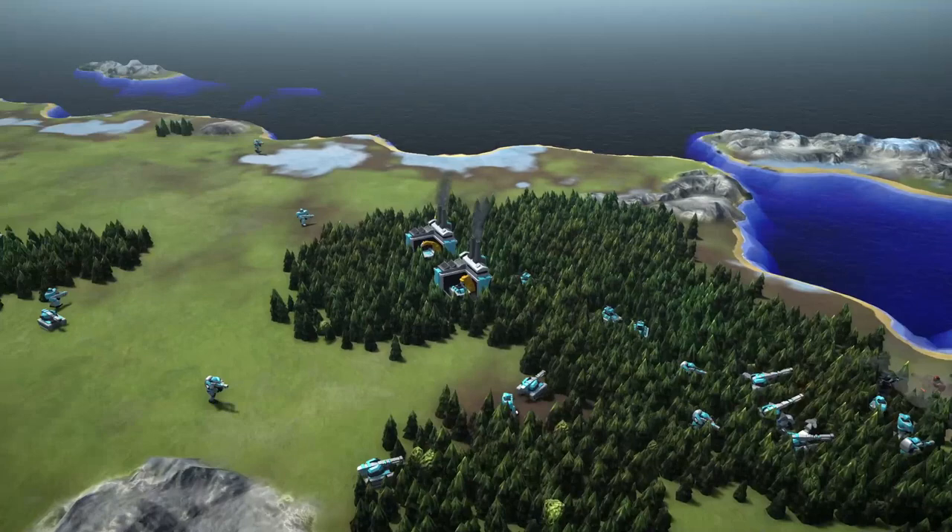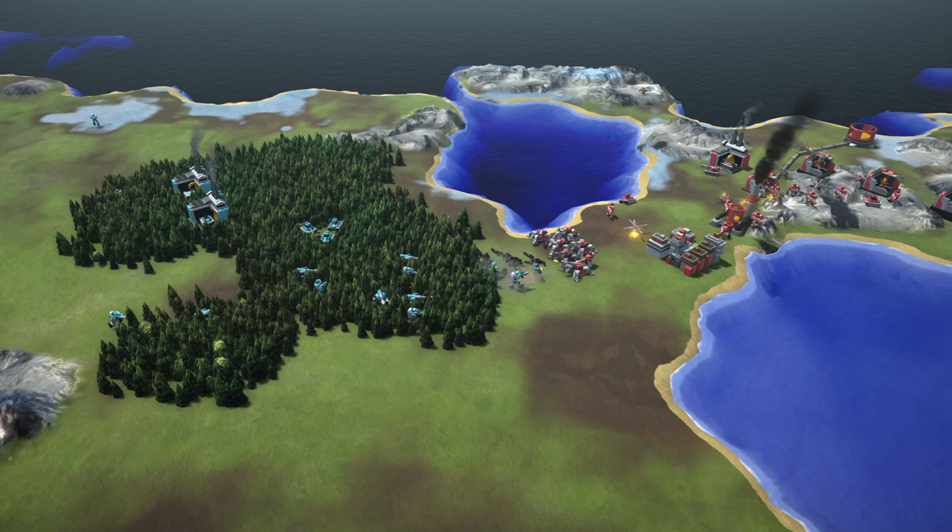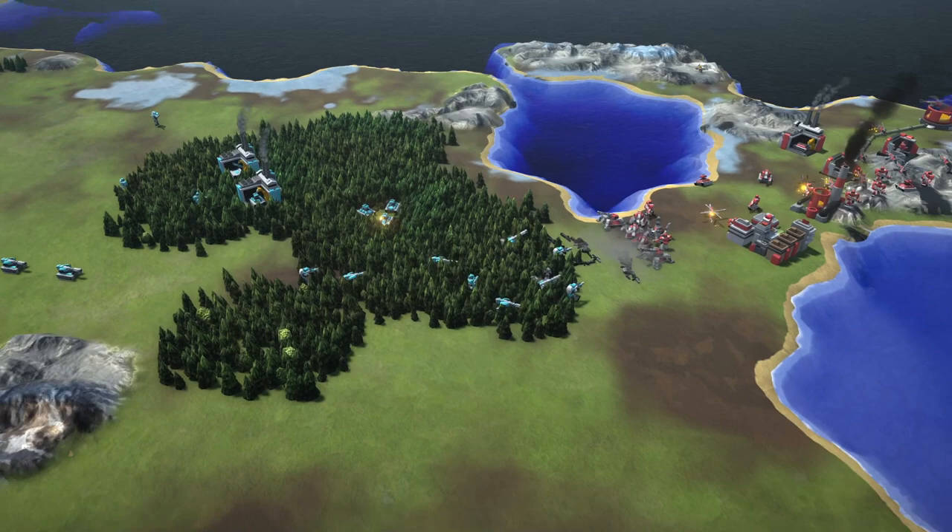Light blue over here is struggling to get through this choke point and has started building some factories in the forest right next to it. This will help get units on the front lines faster, but I'd say that's really close and vulnerable to helicopters. I think they know this though — they've put SAMs in the forest there just to protect them if spotted.